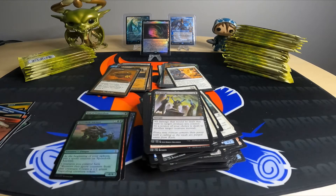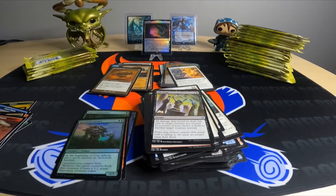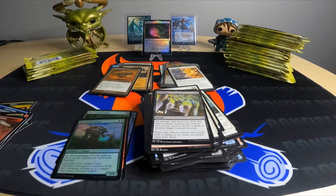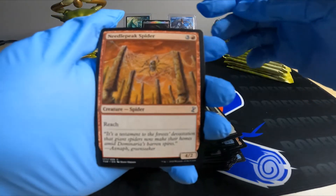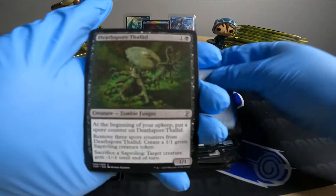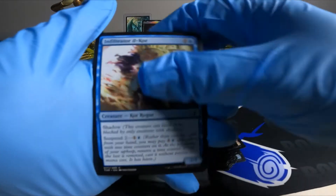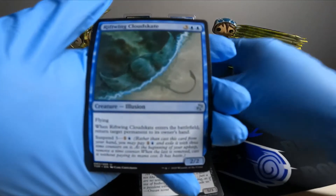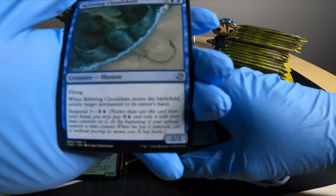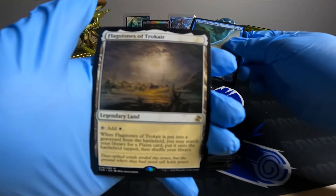Needlepeak Spider, Think Twice, Archer, Pit Keeper, Sliver action again, Mask of Ghouls, Night of Cersei, Haze of Rage, Big Game Hunter, Rift Wing, Cloud Skate. Flagstone of Trokair — when it's put into your graveyard from the battlefield, you may search your library for a Plains card and put it onto the battlefield tapped and shuffle your library.